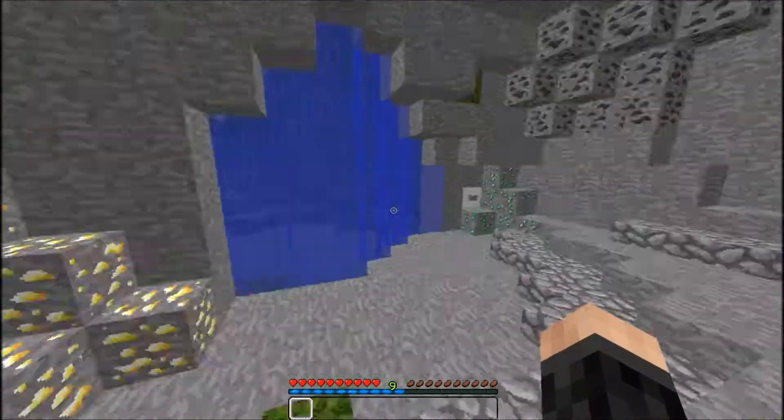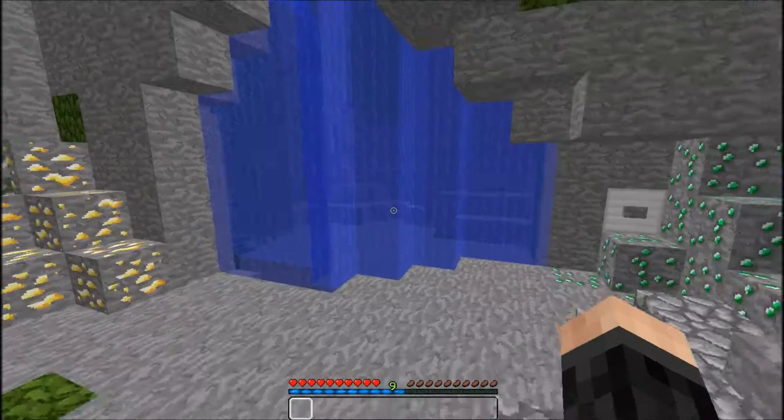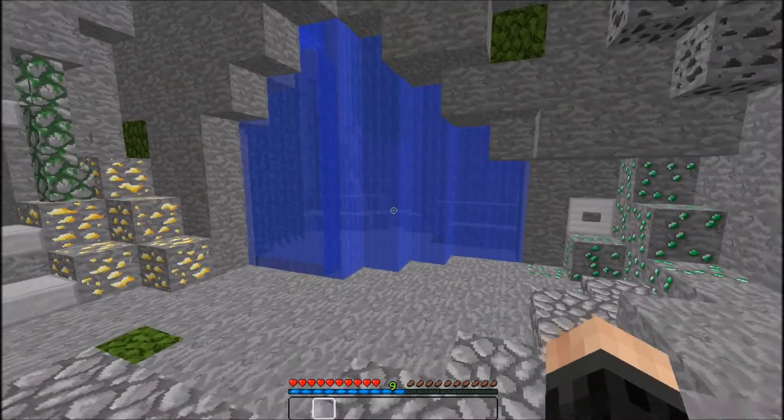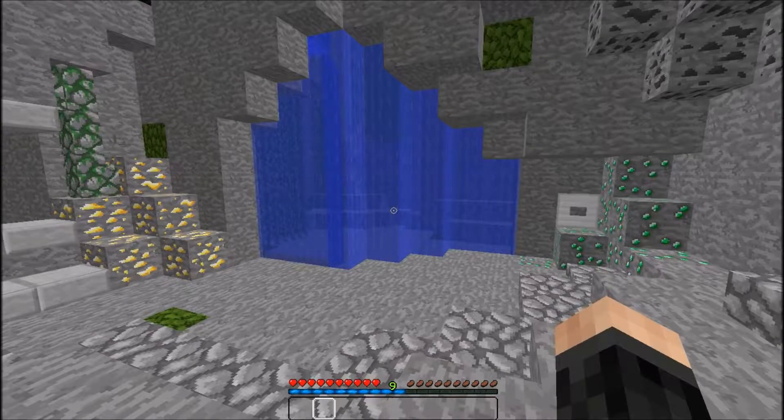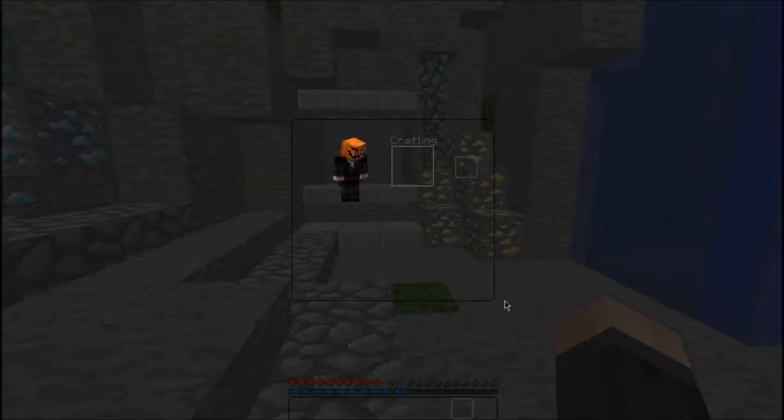Here's the survival inventory. As you can see, the crosshair is like a circle hole in the middle of the screen. Here's the hotbar at the bottom. The food is like steak. And here's the inventory.